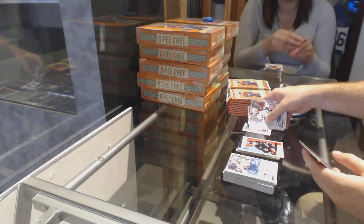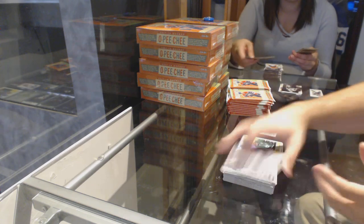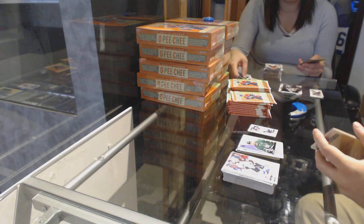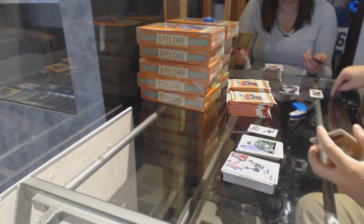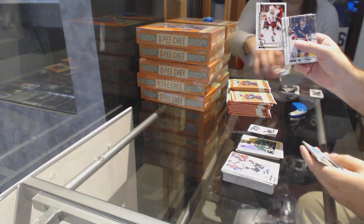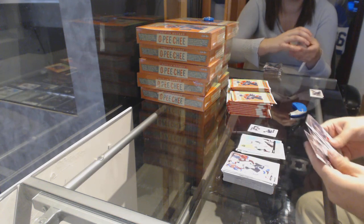A mini of P.K. Subban for the Preds. Patrick Sharp for the Dallas Stars Retro. Marky Rookie of Colin White for the Sens. And Mike Smith Retro for the Coyotes.